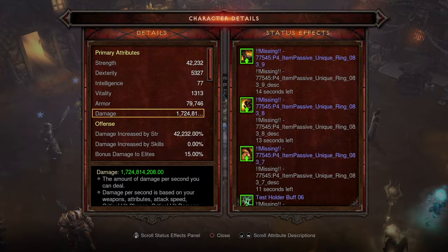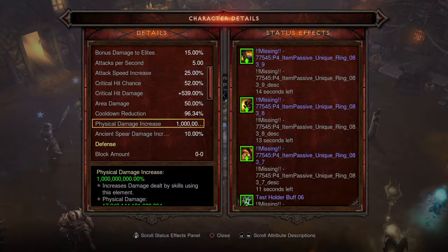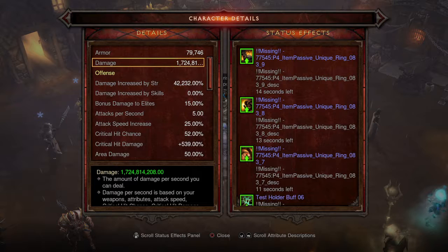The thing I like most about it is your regular damage is 1 billion 724 million, but being a barbarian you're looking at more physical damage than anything else. I have equipment that boosts your physical damage by a billion percent, so that 1 billion damage gets boosted by another billion percent.